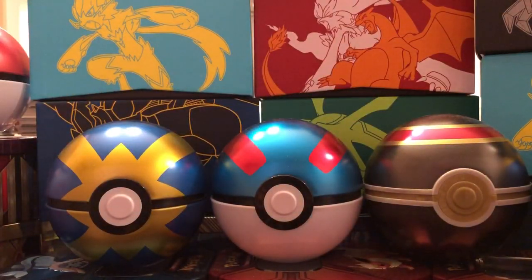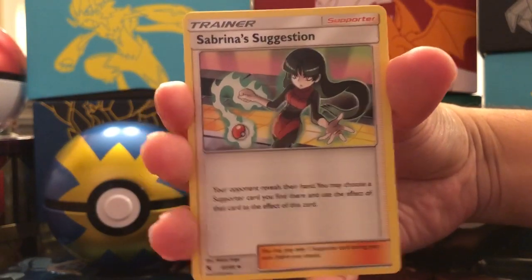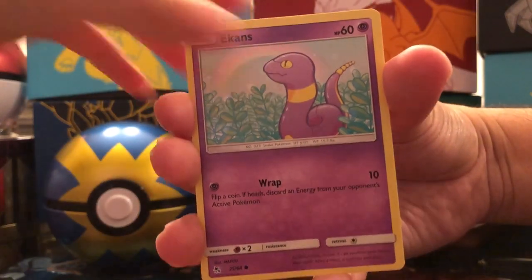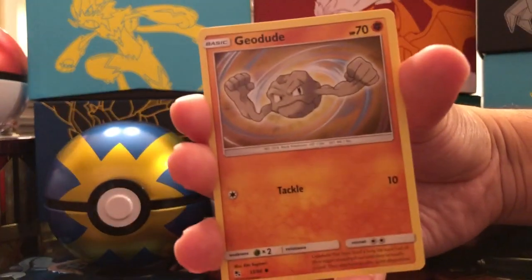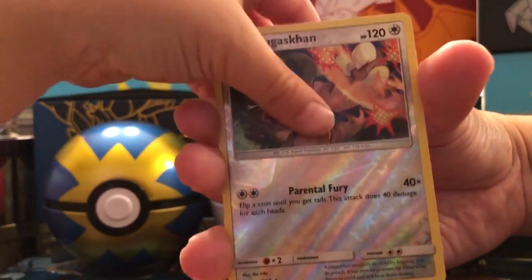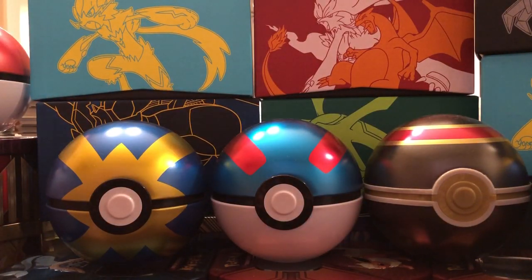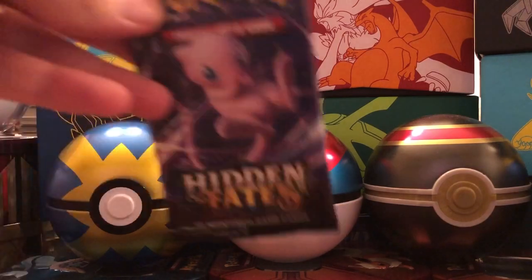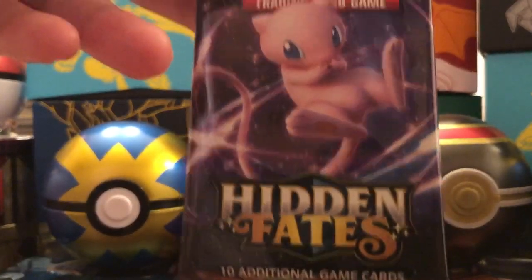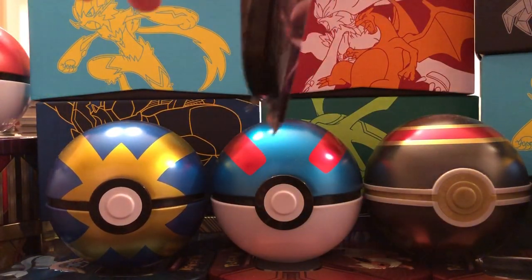Ten packs of cards — you can't buy this Elite Trainer Box easily. Misty's Cerulean City Gym, Sabrina's Suggestion, Metapod, Magikarp, Ekans, Voltorb, Geodude, Pikachu, Reverse Holo Kangaskhan, and the rare is a Clefable — non-holographic rare. You guys see a lot of duplicates in this set because there's only 68 cards in the set, not including the extras.